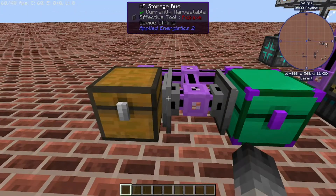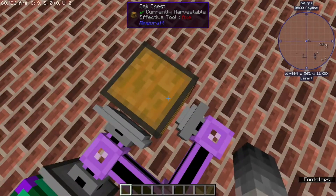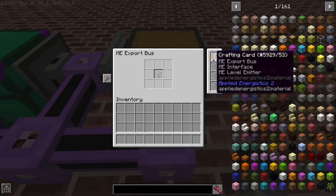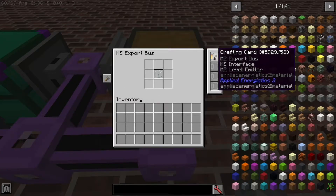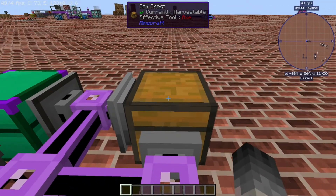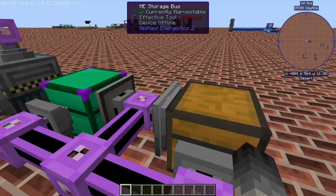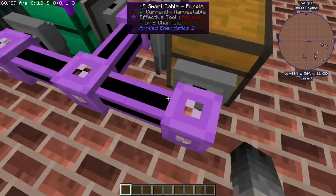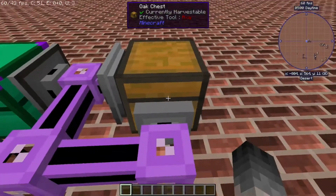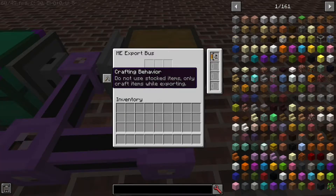So that's how you get the items out — but how do you get the items in? Well, with an export bus. The trick to the export bus is that you're going to need to put a crafting card into it, and then change the little icon that appears from 'craft' to 'only craft.' That's important because if you don't, you're essentially just creating a loop where the glass in the chest gets pulled out through the storage bus, looped back around, and put right back into the same chest with the export bus — so it accomplishes nothing. Make sure you change that to 'craft only.'